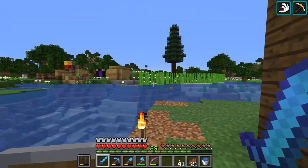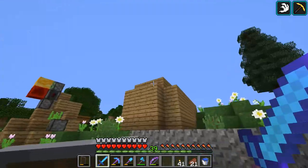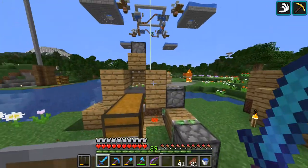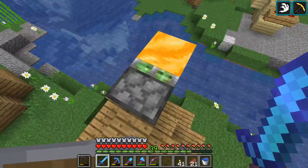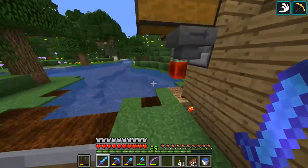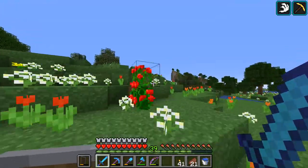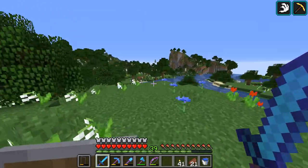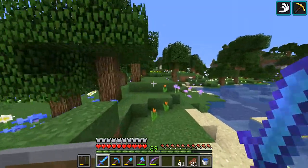With this slime farm we'll now have infinite slime balls, which is good for slime blocks because honey blocks aren't cheap with the tiny little setup I have over there. Also for sticky pistons, which are very useful. We're playing with a world border until we fight the ender dragon, and we don't have a swamp within the border right now. It's a 1k by 1k border centered around 0-0, and it's not that large honestly.